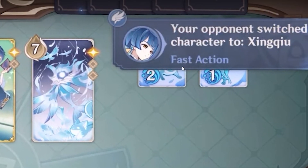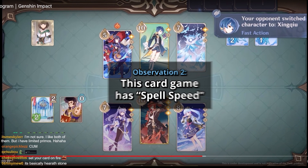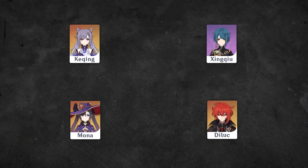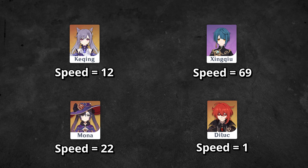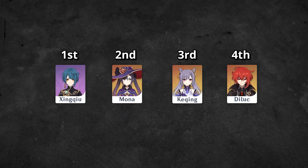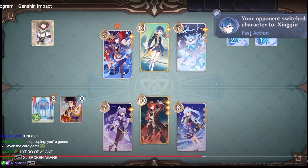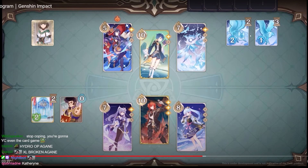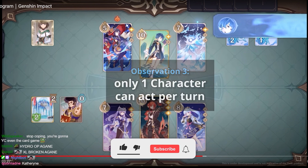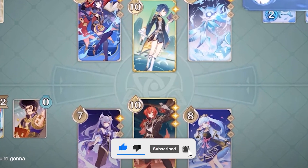Your opponent switched characters — that was a fast action. So it looked like this is a card game with spell speed. Spell speed is a mechanic where it determines what actions are taken first. So it looked like Sing Chius is a fast action character, which means he will most likely be able to take action first.